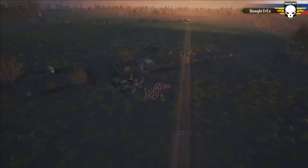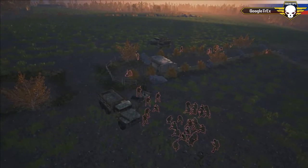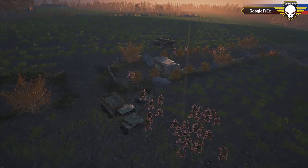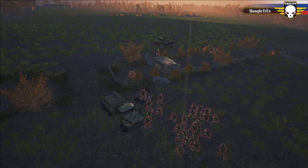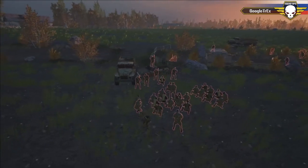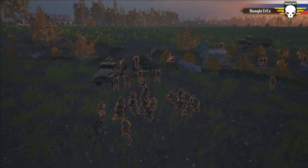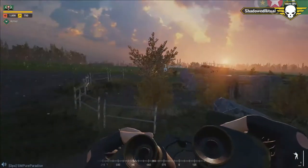Shadowed Ritual opted to put the radio in the southern trench this time — on the north edge of it, but in that southern trench. Looks like Shadowed Ritual is starting his brief. There's a big clump of trees to the south that they're going to watch.